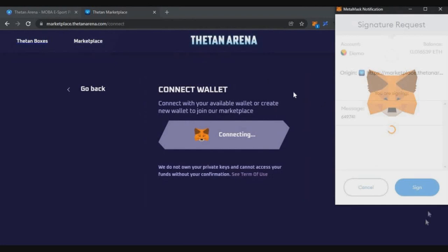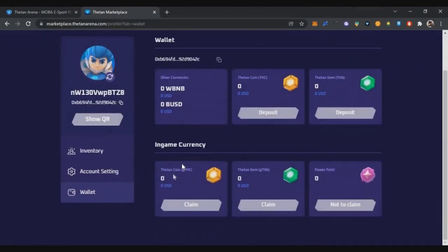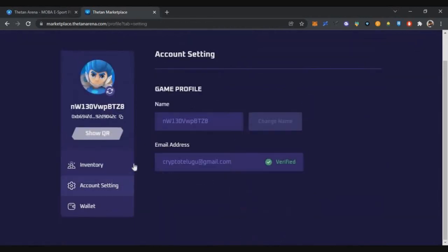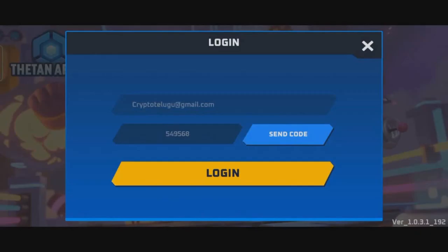After registering, click the profile icon on the right and check your wallet. You'll see your GTHC coin balance showing zero — that's just the token balance starting point. Next step is to install the game on your mobile using the install link provided in the description.